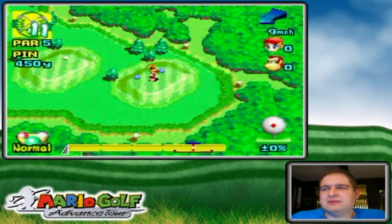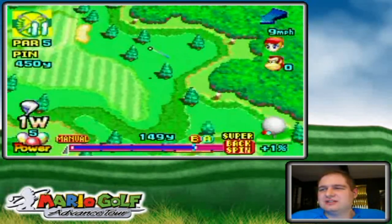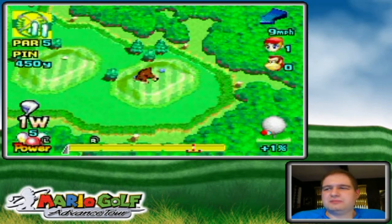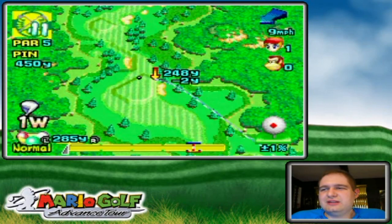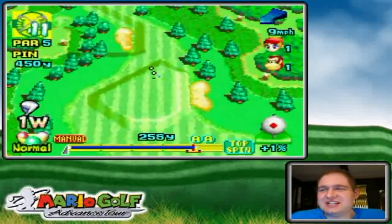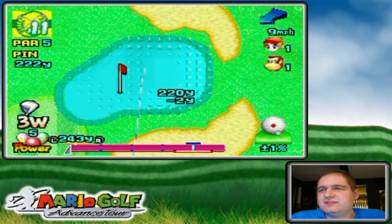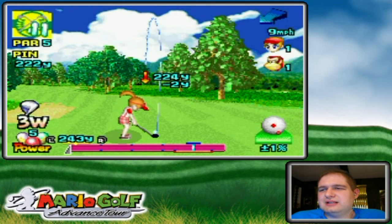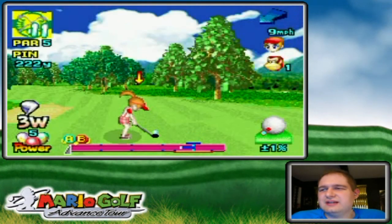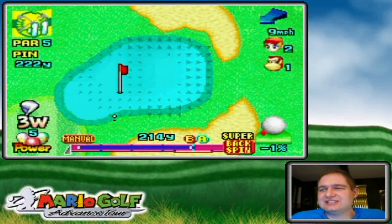I'm definitely making this putt and it'll be another tie. But ties don't help DK - because I'm already ahead, if we tied every hole up until about the 14th hole and I win or tie that one, it'll be over. I didn't move the cursor all the way over on the ball side but it should be okay. There's not enough holes left for him to recover. I'd probably play a little more carefully if I was taking this super seriously, but considering how he's played thus far, I might as well just go with the flow.